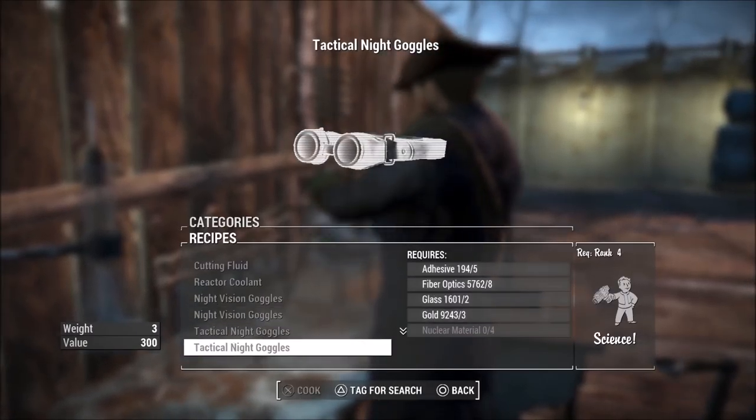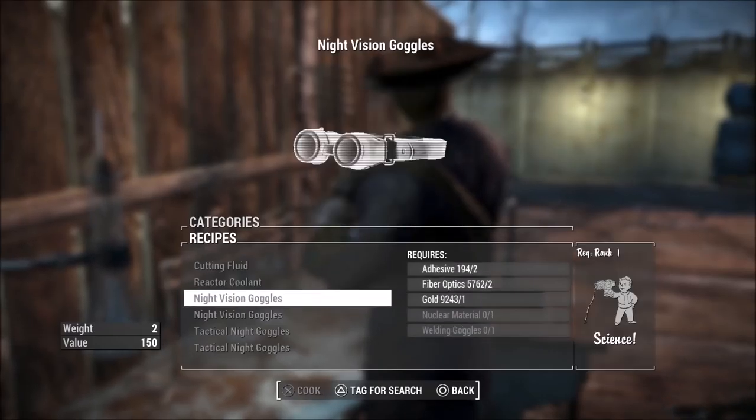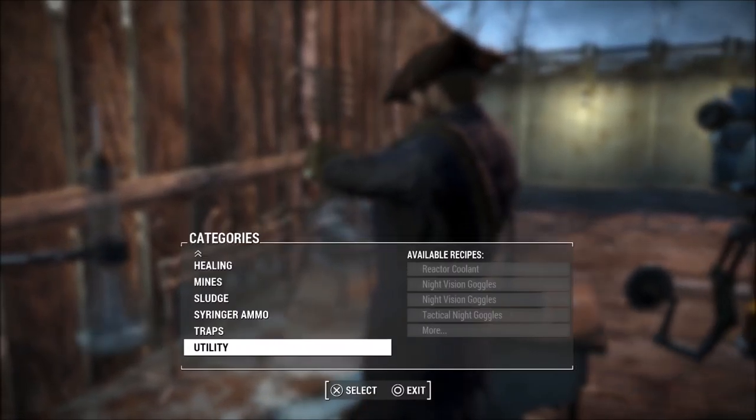Once you've crafted these, you can go down to the tactical night goggles. It's worth mentioning you don't have to have plastic — you can actually find some welding goggles and replace those for the plastic, and just make some night vision goggles that way too.